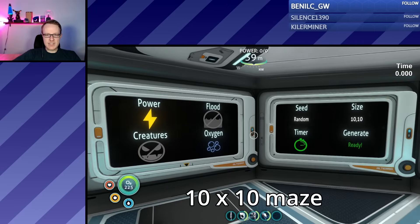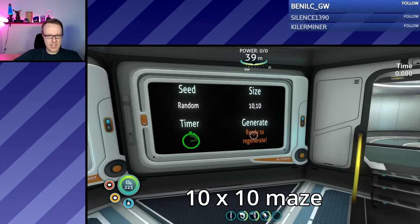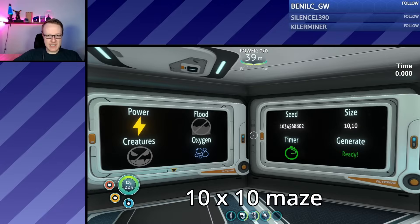Alright, here's our settings. Size 10x10. We're going to generate. There's the settings. Let's go.